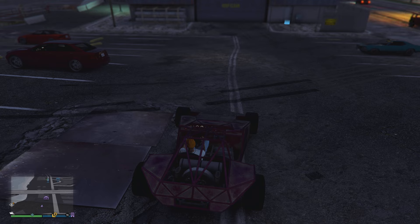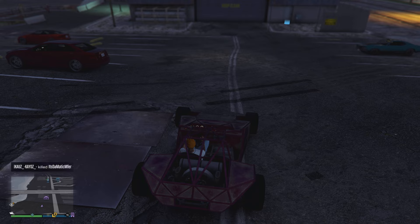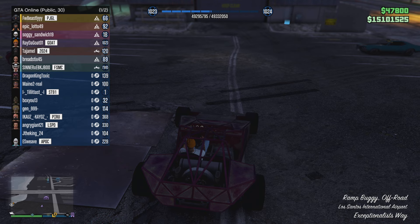The first step is to call out your special vehicle, which is going to be either the Ram Buggy — I prefer the Ram Buggy, but you can use any vehicle you want. Once you call your Ram Buggy, make sure you are in front of the doorway of your vehicle warehouse. Make sure you are in a full lobby.